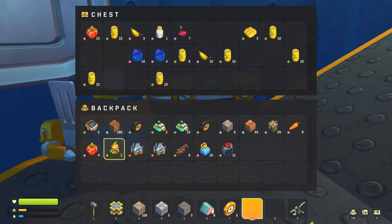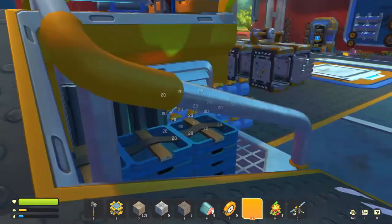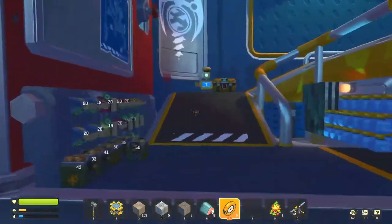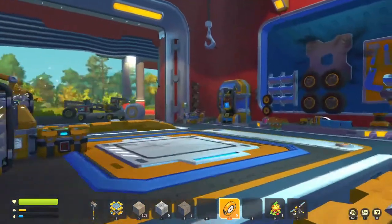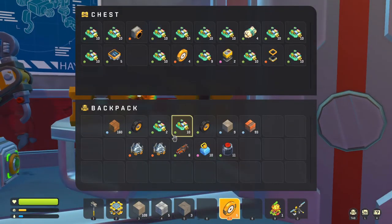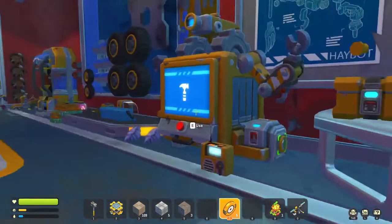I'm going to chuck these in there, put my burger on there, chuck them in there. Then I'm going to eat that burger in a minute. We've got some meat on my main bar - get rid of that. We've got five component kits on us which is good. I need to save those up. I need more space in there.